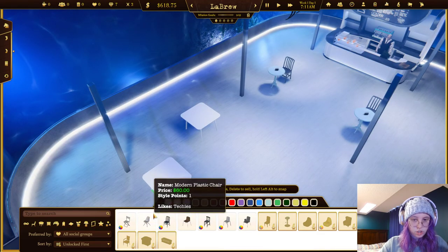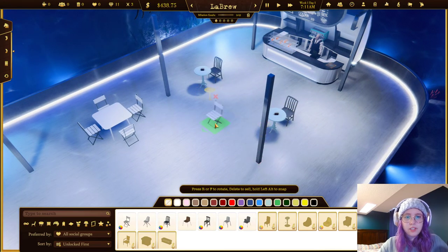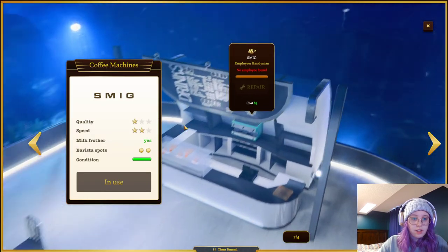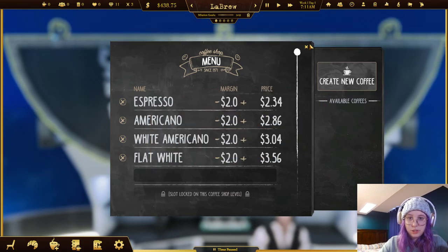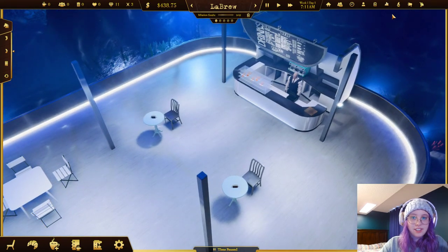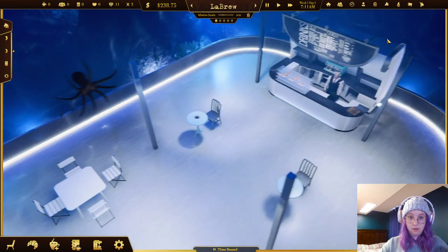Let's go with these white ones and get some more chairs - gotta go cheap here, we gotta start off cheap. It tells you if the table is reachable by the chair which I really like. As long as you have enough chairs, more people can sit and share a table. Now the flat white is white on the menu which means we can do it. I need to pay a hundred dollars and get the loan down - we pay twenty-four dollars a day for the loan, so we want to get that to zero.